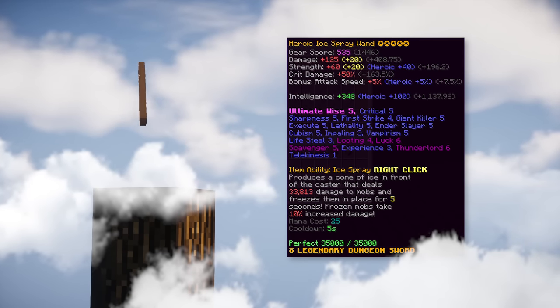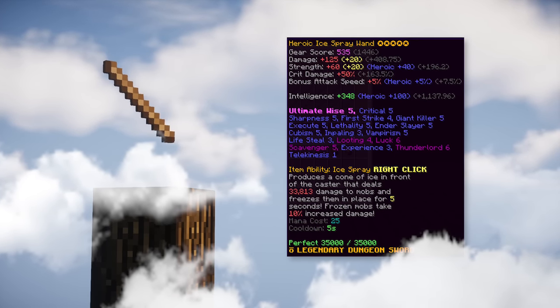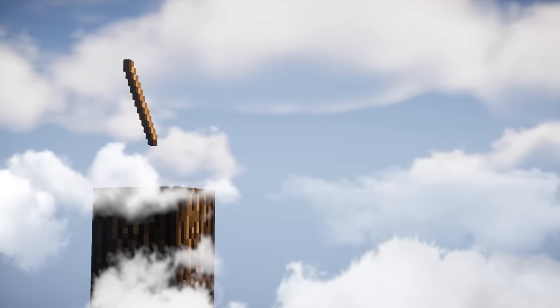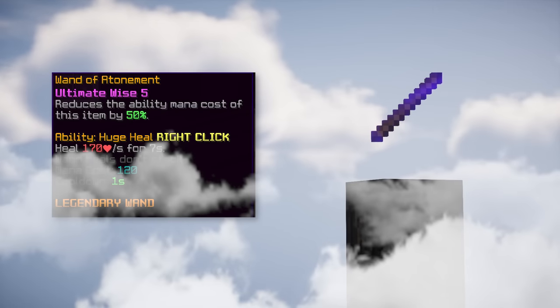Now for helpful items. The first and most important is ice spray — it's expensive but really helpful for killing fast mobs like shadow assassins because it has an ability that freezes mobs for five seconds, giving you time to do as much damage as possible.